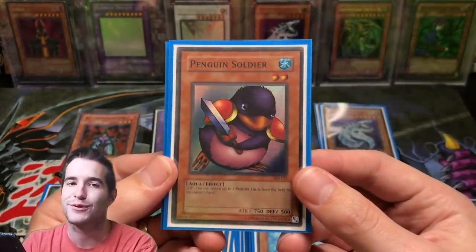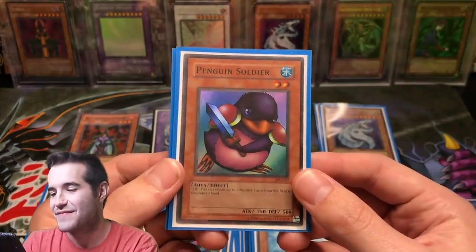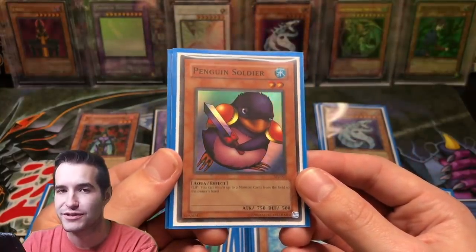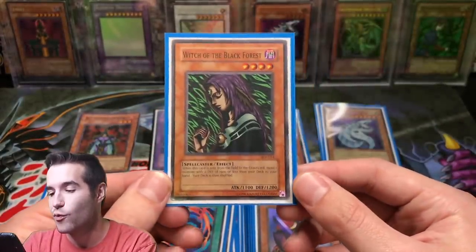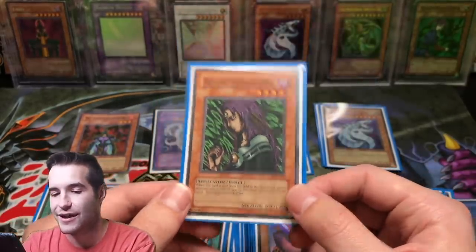I'm sure the Penguin Soldier guy will love this — I had a Penguin Soldier in the deck. I believed in Penguin Soldier as a kid. You flip this thing up, you return two monster cards — that's strong. I was like, Penguin Soldier can stop pretty much anything. And then I did have a Witch of the Black Forest, which was also not legal. So I did have some illegal cards.